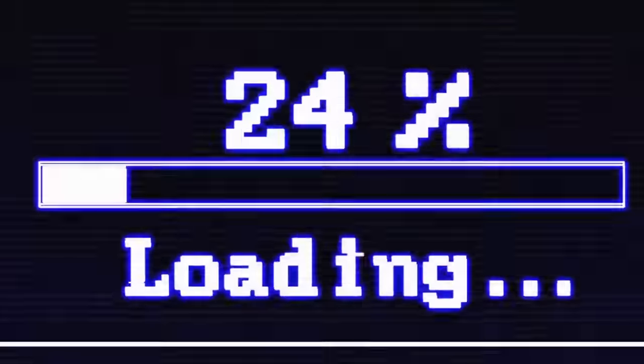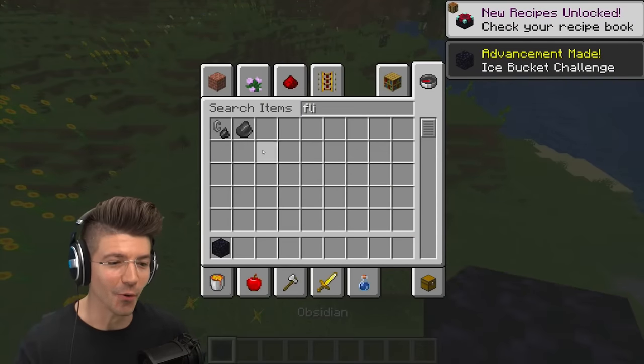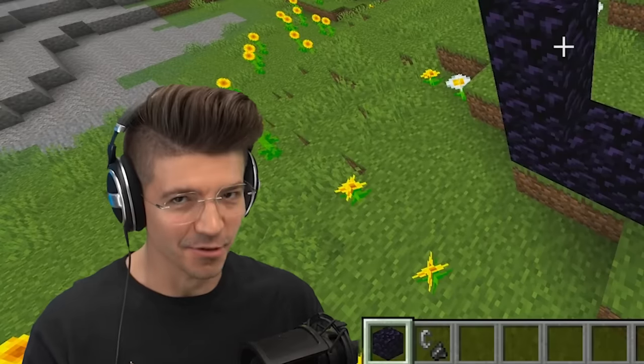These are the most terrifying seeds you were never supposed to see, starting with a terrifying seed with a creepy glitch structure: the nether village. Unfortunately, there are no coordinates, so we're gonna have to find this the old-fashioned way by going into the nether and flying until we find it.